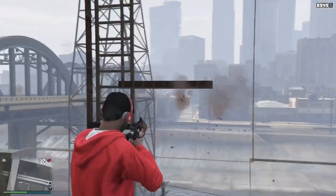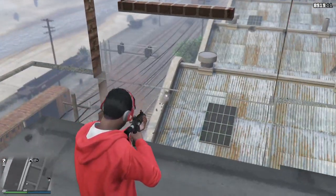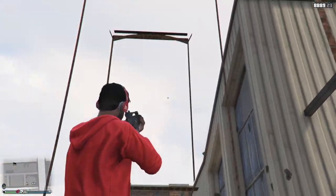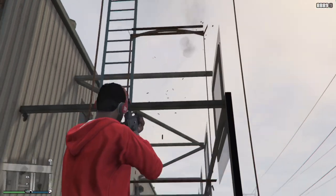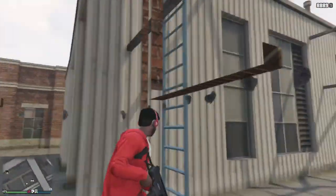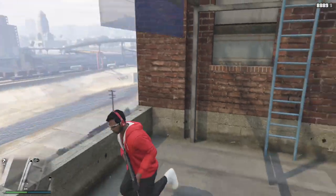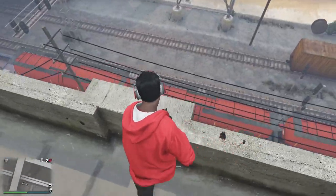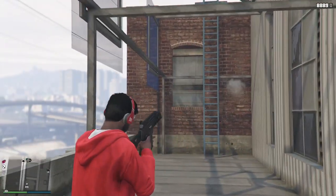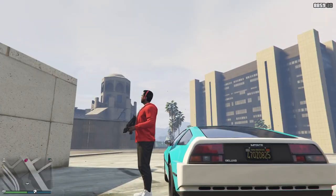This isn't an OP glitch to kill people from — it's more of a fun glitch to chill with friends, or go AFK if someone's being a dick in your lobby. You can shoot out but nobody can shoot in. To get out, just walk to the same area you came from and climb out. Nobody can kill you here.